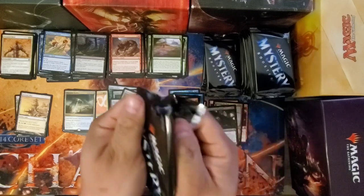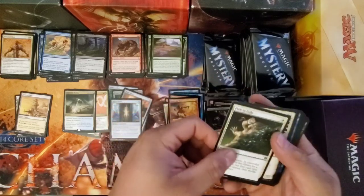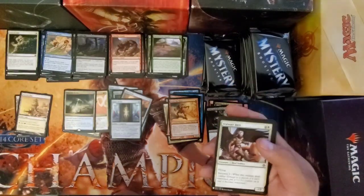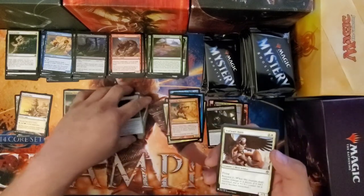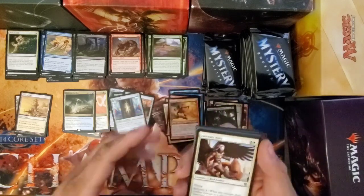Path to Exile — probably the first decent white card, in my opinion. I'm kind of a rogue-style player anyway, so I play with really weird decks. I rarely play net decks — I always take cards I like to play with, because if it's not fun to play with, what's really the point?